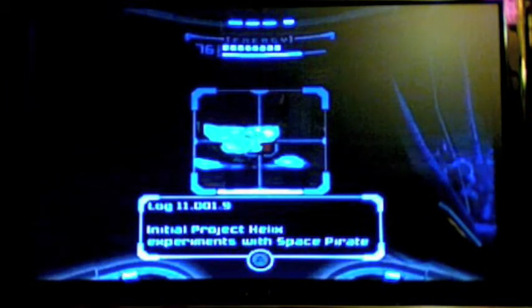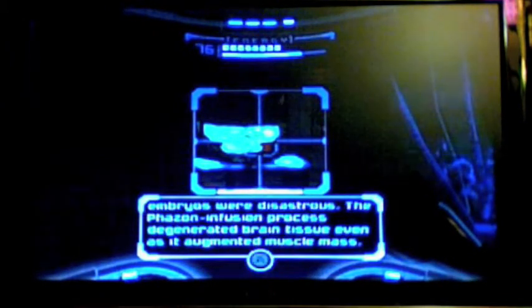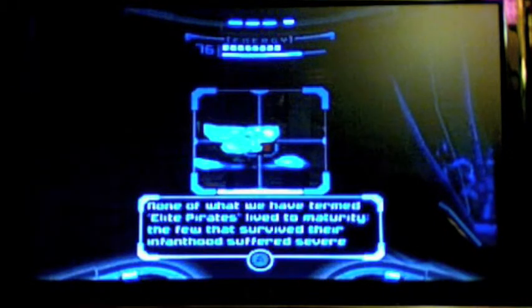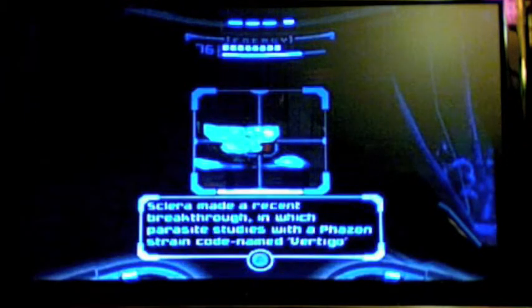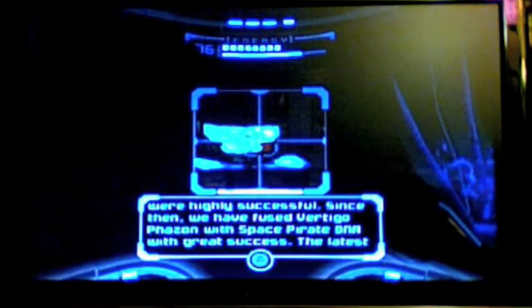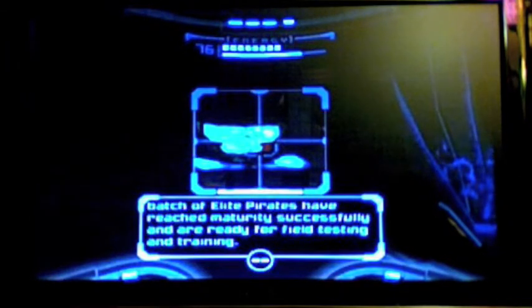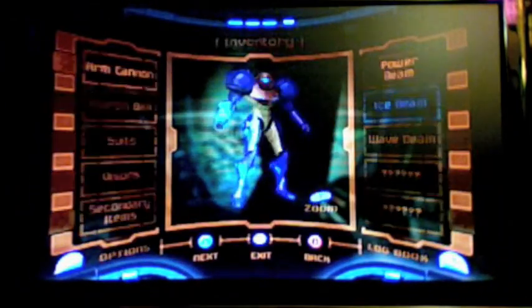Log 110019. Initial Project Helix experiments with space pirate embryos were disastrous. The phazon infusion process degenerated brain tissue even as it augmented muscle mass. None of what we termed elite pirates lived to maturity. The few that survived their infanthood suffered severe psychotic breakdowns as juveniles, killing anything within their zone of perception. Research team Sclera made a recent breakthrough in which parasite studies with a phazon strain codename Vertigo were highly successful. Since then, we have fused Vertigo's phazon with space pirate DNA with great success. The latest batch of elite pirates have reached maturity successfully and are ready for field testing and training.